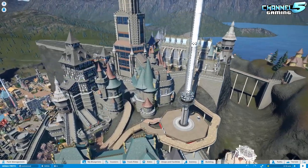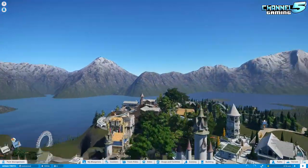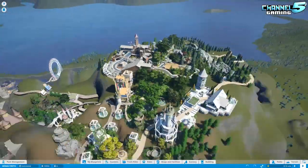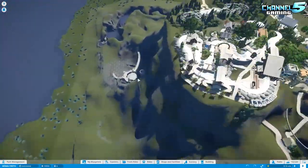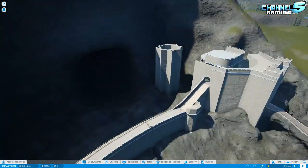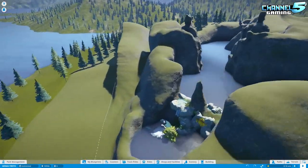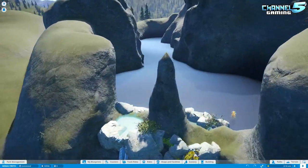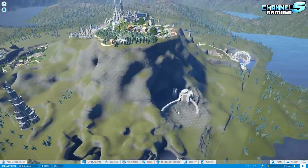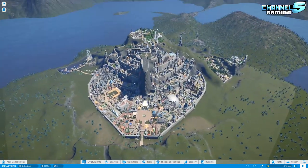I think we've looked at everything, though I'm really second-guessing myself. I didn't look down here — but this section is incomplete. I love this wall system though. All right, we did it everybody! Look at this crazy park — I'm exhausted. Now we're going to have to ride a couple of coasters; hopefully they don't lag out or crash.